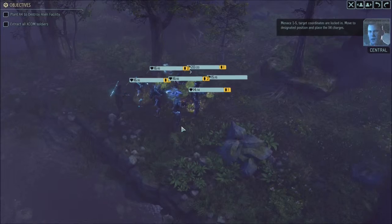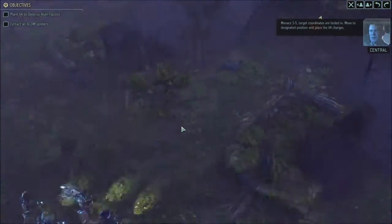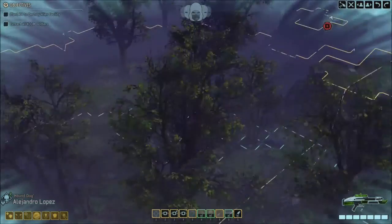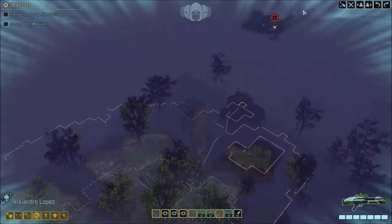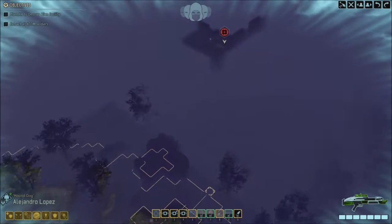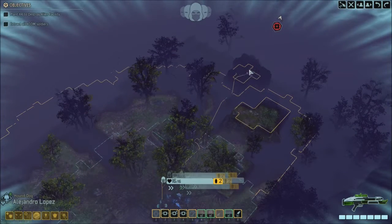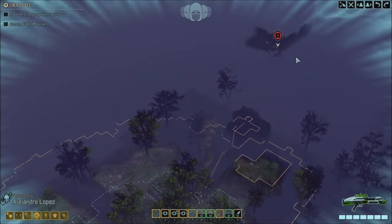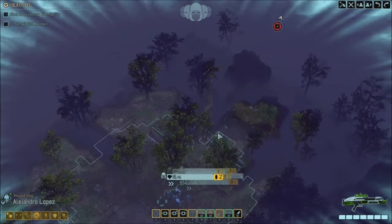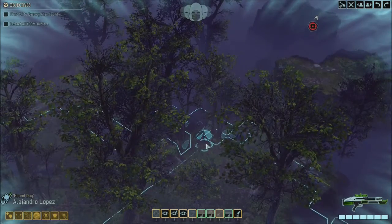Target coordinates are locked in. Move to the designated position and place the X4 charges. I can see raised areas — lovely raised areas. We can put Jaeger up there. We'll stop drooling over the wonderful high cover — we have a job to do.